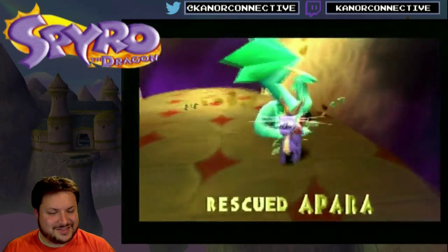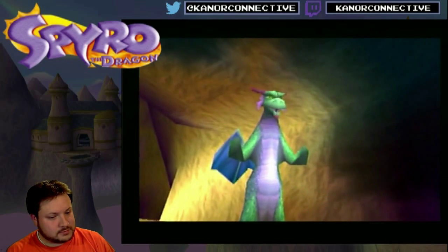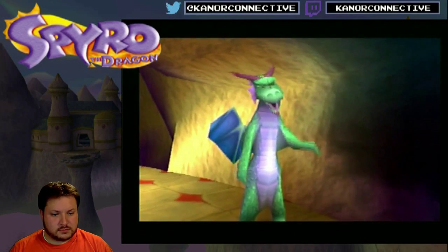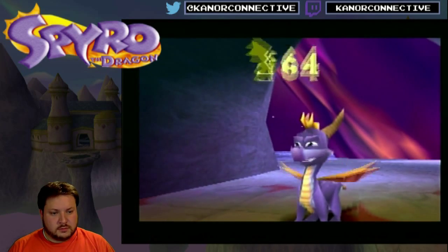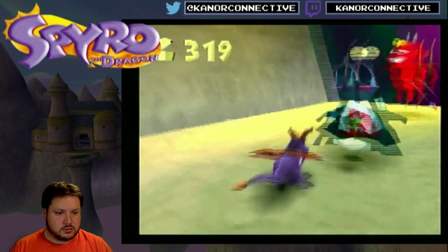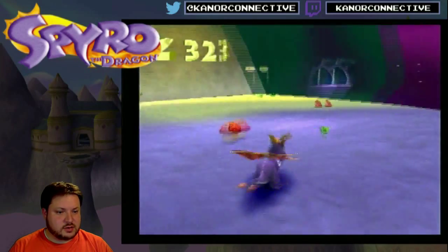Let's get the dragon before anything else happens. 'Thanks Spyro, I'd love to help you catch Nasty, but I'd really hate being trapped in crystal again.' 'Don't worry — the only one who's going to be trapped is him.' Sweet. Yeah, I just took those guys out like a boss.